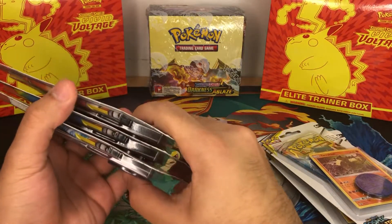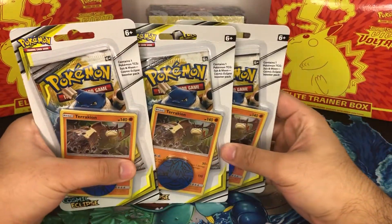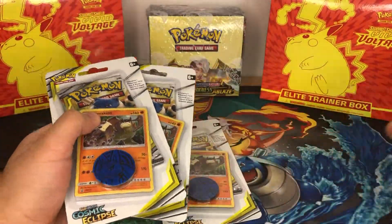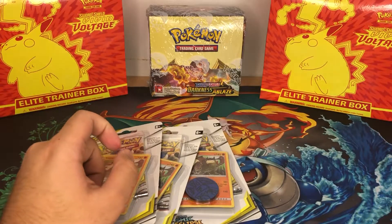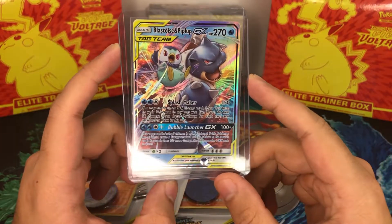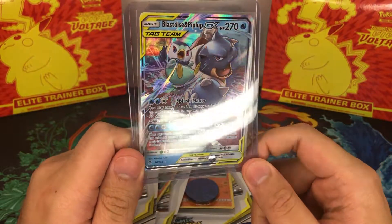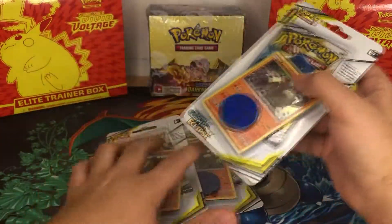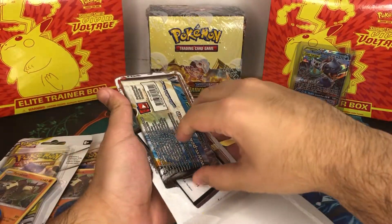I'm keeping those for my collection - maybe I'll open them in the future, we'll see. Today we're going to be opening the other three, and they are all Blastoise and Piplup artwork ones, which is quite convenient. They all come with the promotional card Terrakion, and the ones we're not opening have the promo card Mismagius. I also mentioned in the last video that I ordered a Blastoise and Piplup blister, and it has arrived today. If you're new here, make sure you subscribe and leave a like on the video.